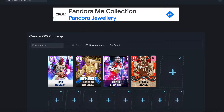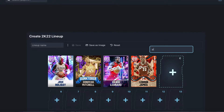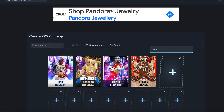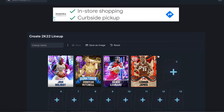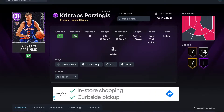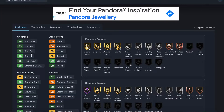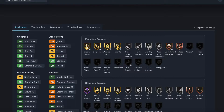For our starting center, I'm going with someone I think is very underrated in the community — I get made fun of for using this card a lot — Kristaps Porzingis. He's seven foot three, seven foot six wingspan, 240 pounds — he's not as skinny as people think. He can hold it down in the paint. He's got 83 mid-range, 82 three-ball, 69 speed, and 60 acceleration — not the fastest, but not slow.